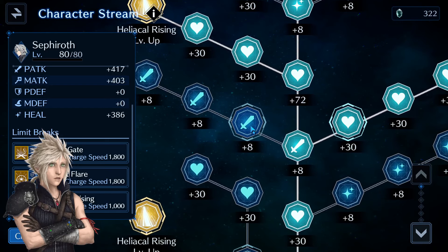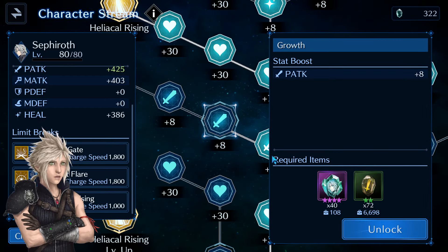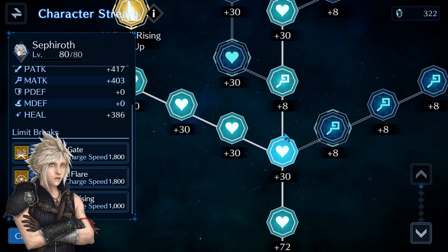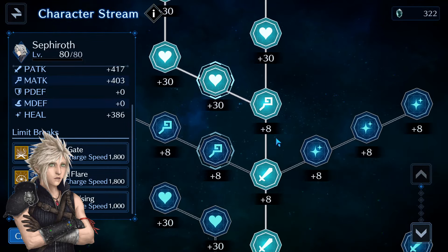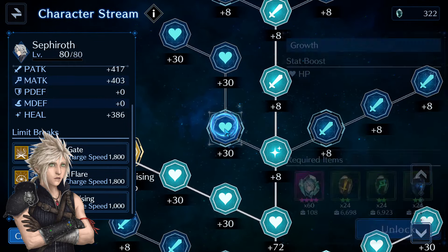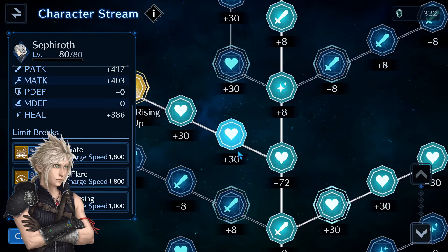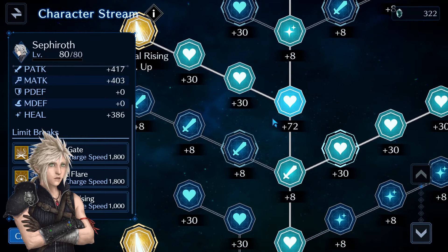They have also introduced new noble character memories — we already have these with Shiva and Leviathan. When most people saw these, me included, we feared that it would be a new resource locked either to premium quests so it won't be farmable, or behind a paywall in the store. But when we level up a character to level 77 we unlock this new stream page, and that's where we start seeing those new noble memories — and we need quite a lot of them.